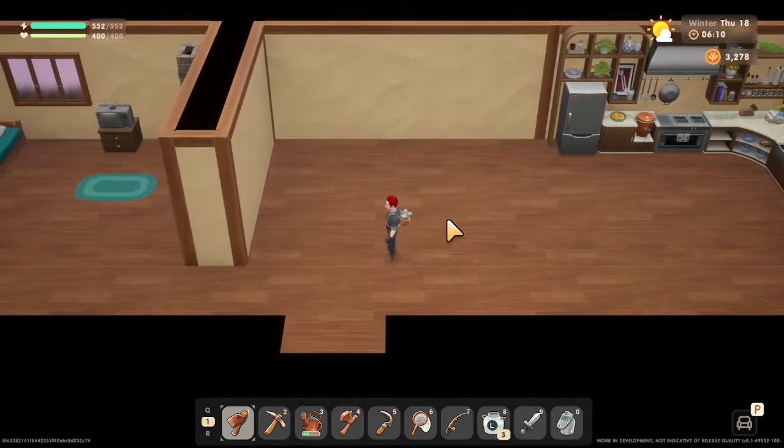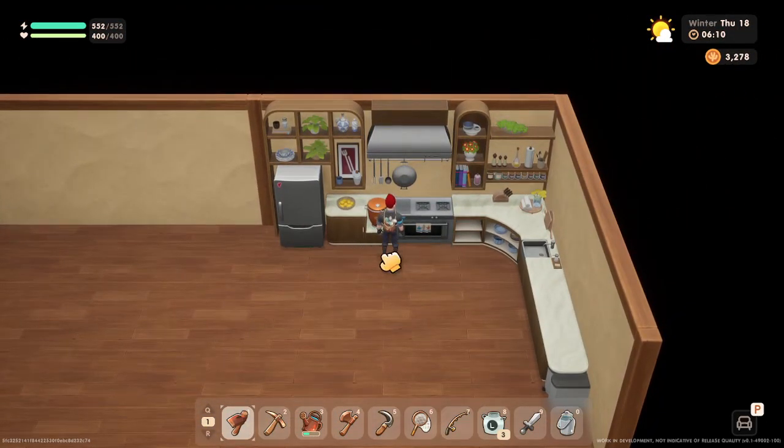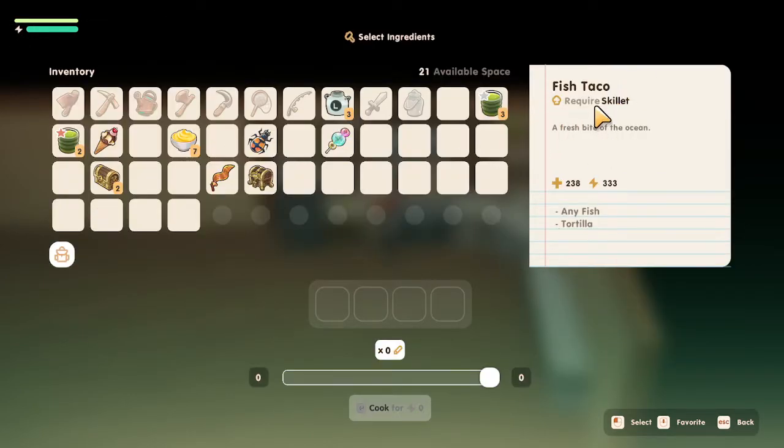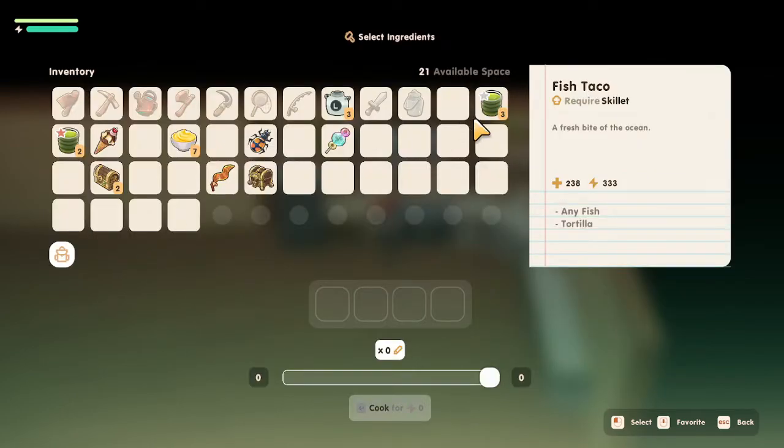Welcome back everyone. We finally got an actual recipe unlock from Emma — it shows here that the fish taco requires a skillet, which we don't have. We only have a frying pan, but we almost have all the tools. It requires a skillet plus any fish, and then a tortilla.